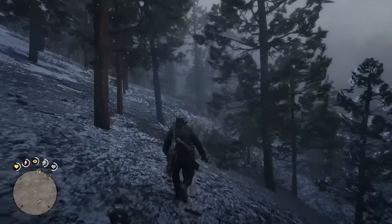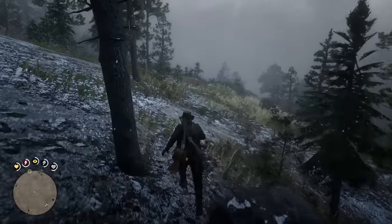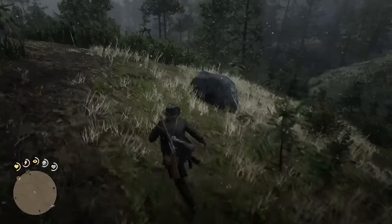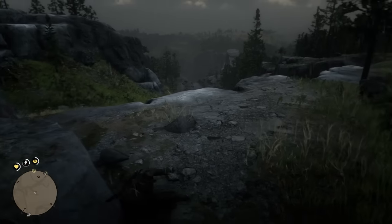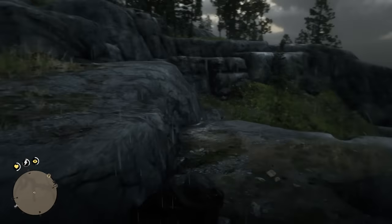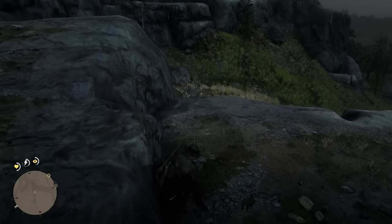We're finally in Tempest Rim — but the game considers basically all of this Tempest Rim. You can't get up here naturally, which is really weird. I don't understand why Rockstar would just block this area off. It starts raining — nice change from snow. The AI up here should work. That grizzly bear did work earlier. But I go up here and just slip — they really do not want you up here.